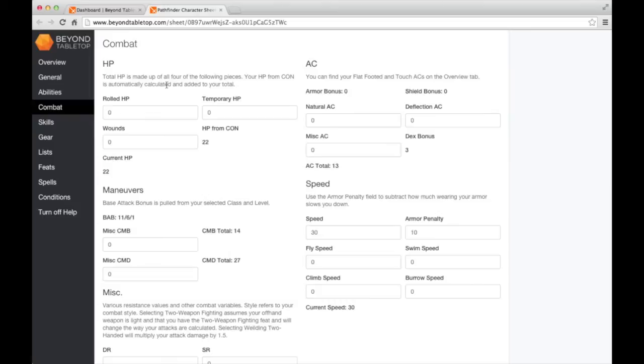Now I'll go over to the Combat tab. You have a lot of fields here and a lot of stuff that's calculated for you. Let's look at HP. You'll notice that your total HP automatically pulls in your CON bonus, so all you have to do is enter what your rolled HP is. For our level 11 Ranger, let's say he has about 60 rolled HP. If you're in a battle, you can also use the wounds field to keep track of how much damage your character takes - as the wounds go up, the current HP goes down.